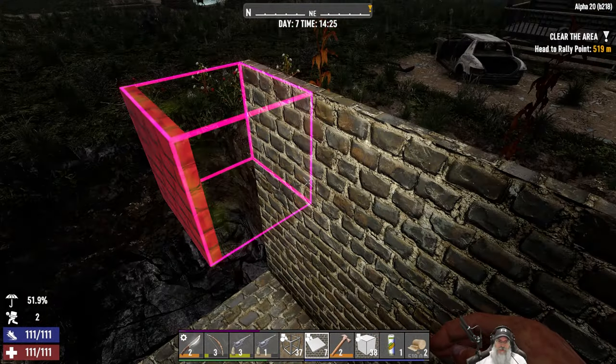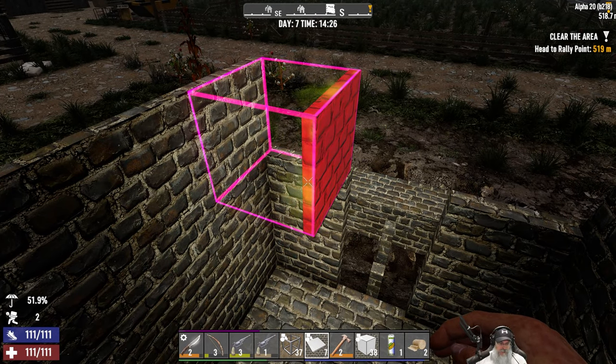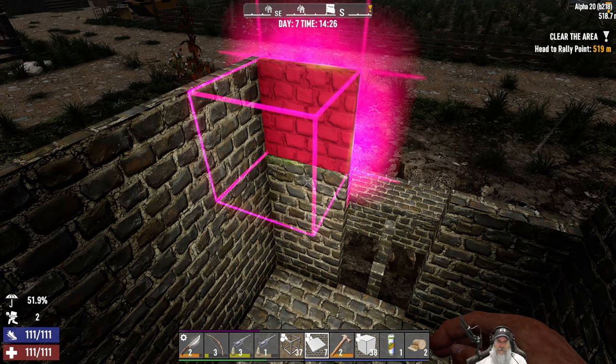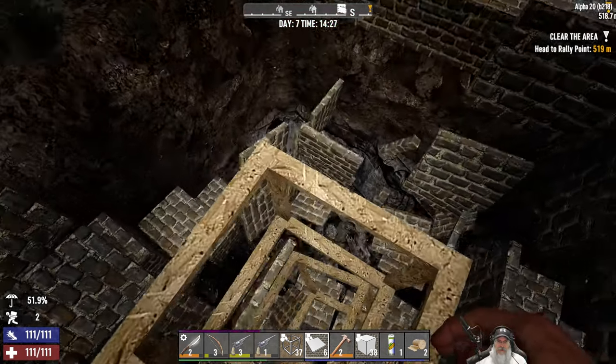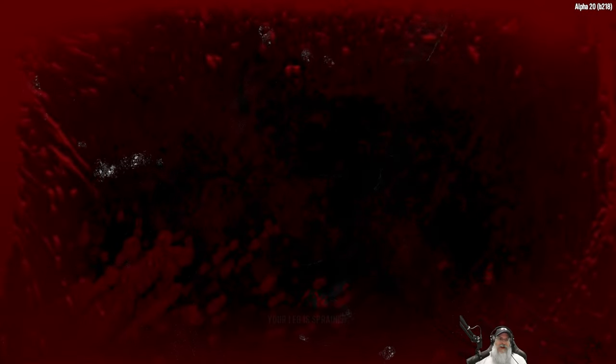Why is that red or pink? Is that trying to tell us something? Copy rotation — oh, that's what it was trying to tell us. And it killed us too. Oh no.